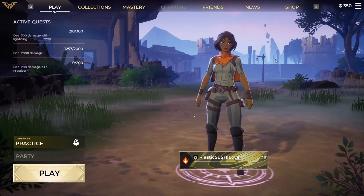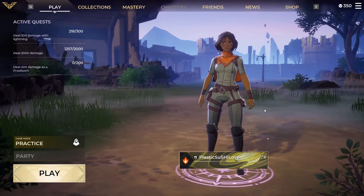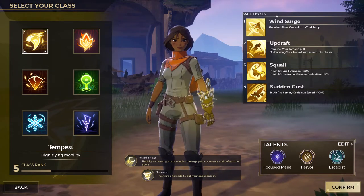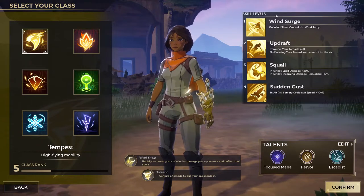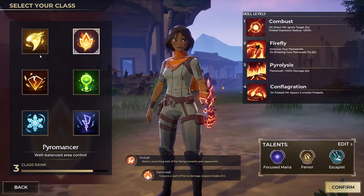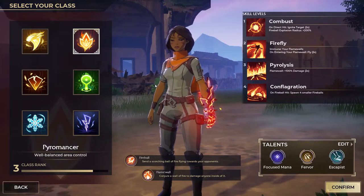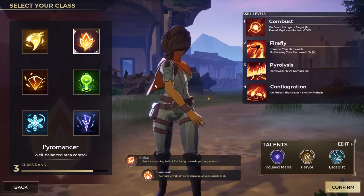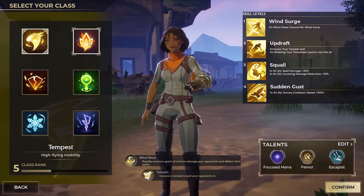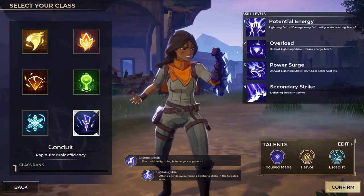Hi everyone, a few of you asked for a gauntlet guide for the new game Spellbreak, so that's what we're doing today. Before I go into the specific gauntlets, there are a few things you should know. When you go to play a game, you have six classes to choose from, and these will majorly affect your primary gauntlet. You have two gauntlets: your left hand and your right hand. Your right hand is the one you can change out during games, and the left hand is based on which class you choose. You've got wind, fire, stone, toxic, ice, and lightning.